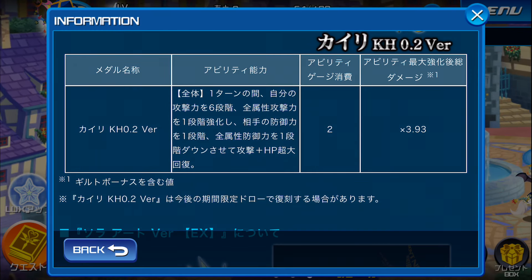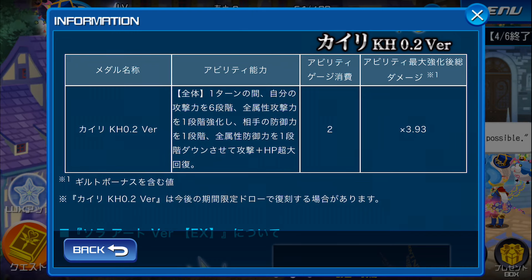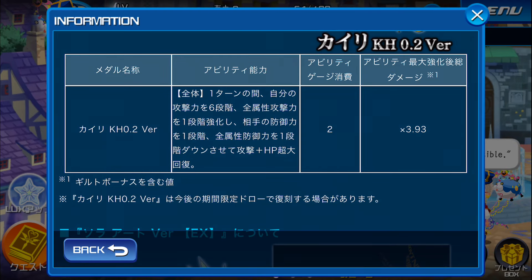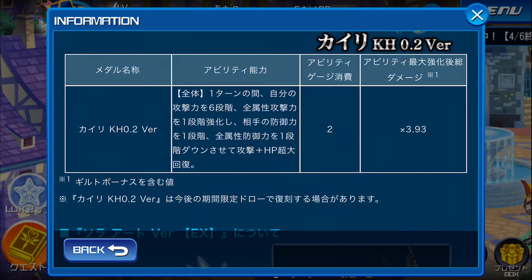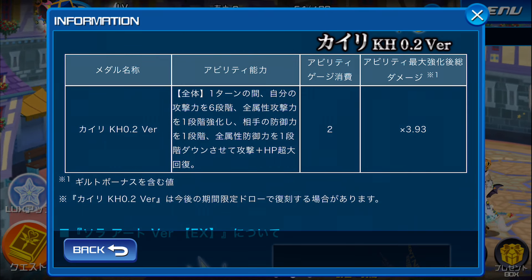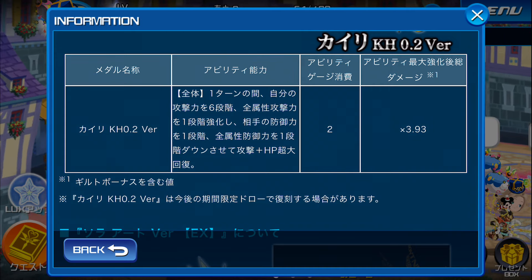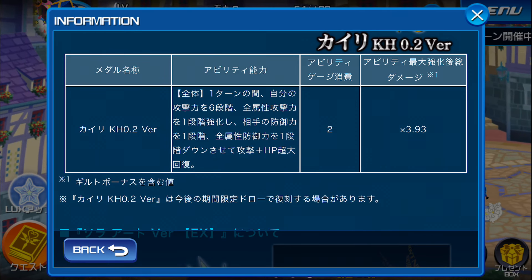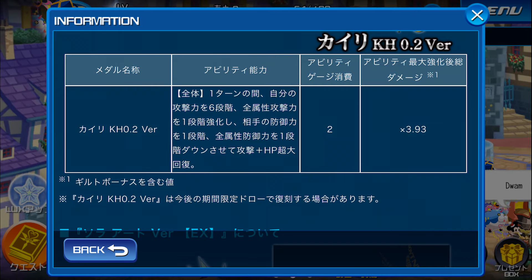She also has an extra large heal. A lot of people mistake it for the same heal as the original Illustrated Kairi — they think it's just the Kiriga — but it's actually more than that, probably call it Curaja. This medal costs two gauges and has a max multiplier of 3.93. Natsu, what do we think about this? This is pretty much the medal you don't want to skip. I don't see any buffer coming close to this medal for a really long time, sort of like how the original Illustrated Kairi was when it first came out. How sad is that medal right now? I've just abandoned all hope for that medal — it's completely gone to me.